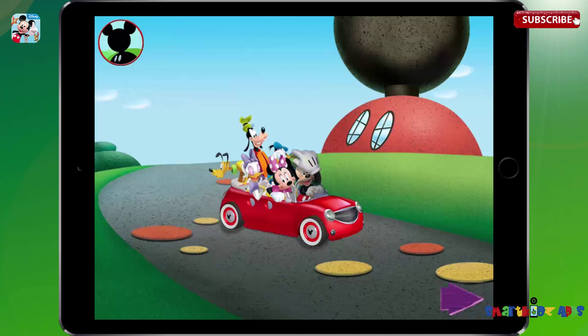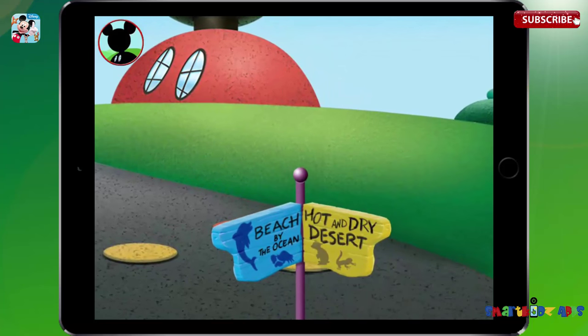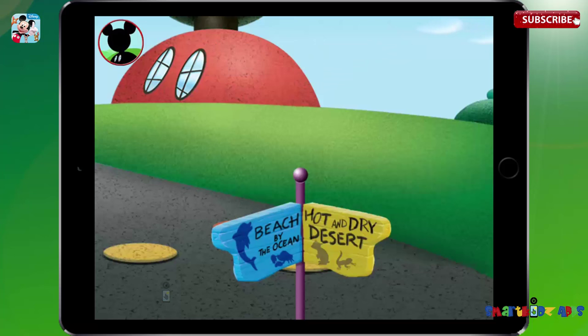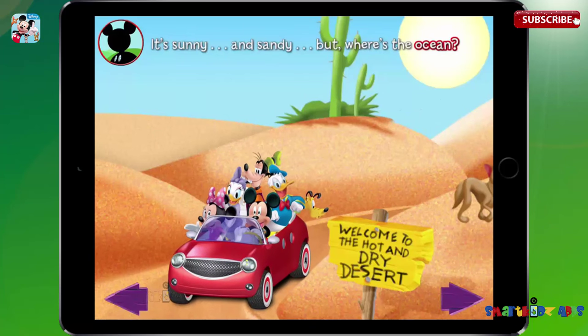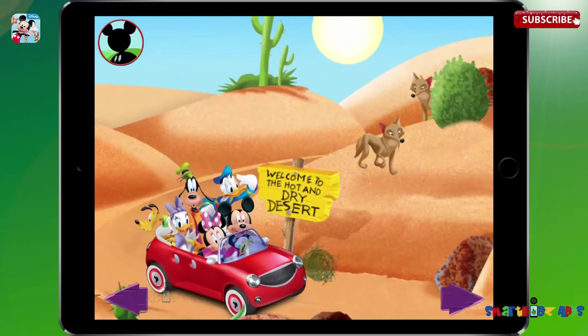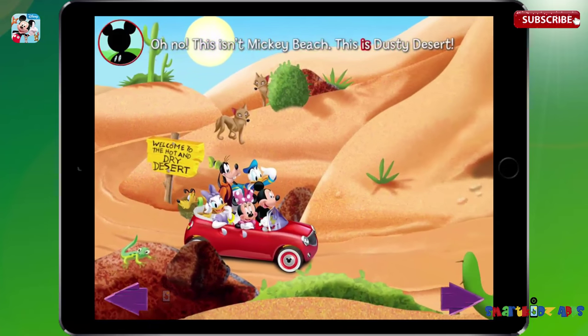Use your finger to move the toon car. Hot dog, here we go. Uh-oh. Mickey didn't follow the sign to the beach. Maybe he knows a shortcut. It's sunny and sandy, but where's the ocean? Gosh, Mickey, are we there yet? Well, not yet, Goofy. Oh no. This isn't Mickey Beach. This is dusty desert.